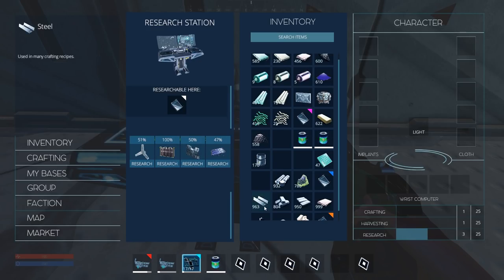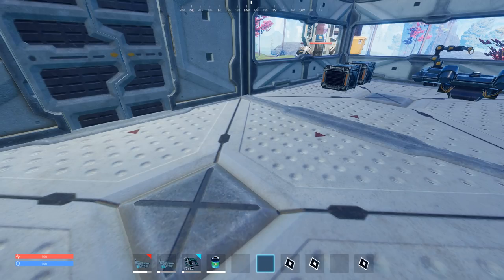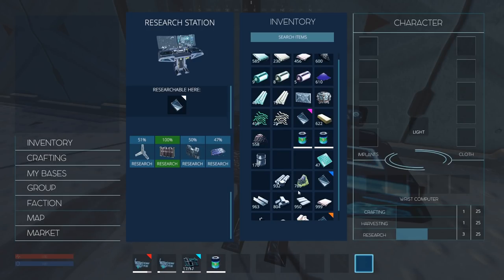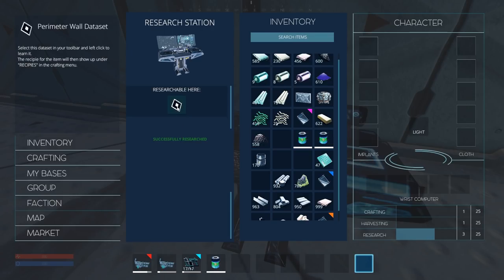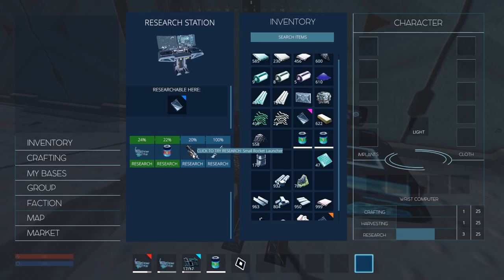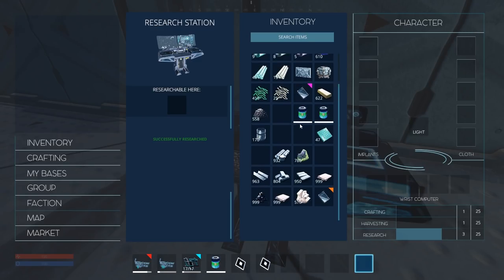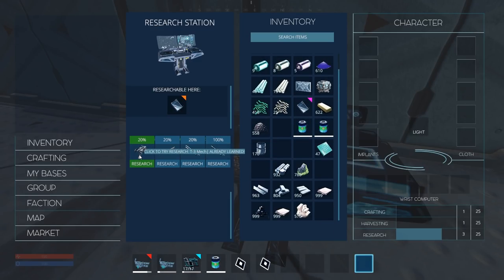Let's learn these really quickly so when we see something it says researched. As you level up in research your research gets better — you'll have higher percentages. We've got a choice here: we can either do the rocket launcher or the railgun. Small rocket launcher — are these for me or for my mechs? I'm going to go with 100 percent. I'm not a gambling man today.